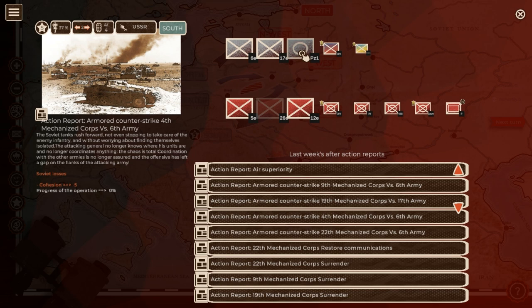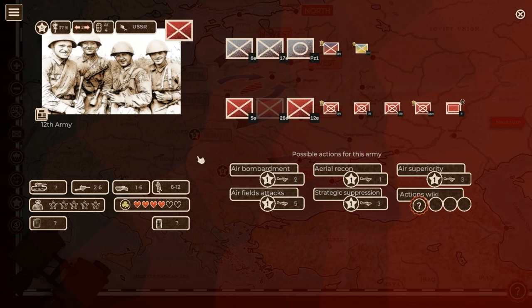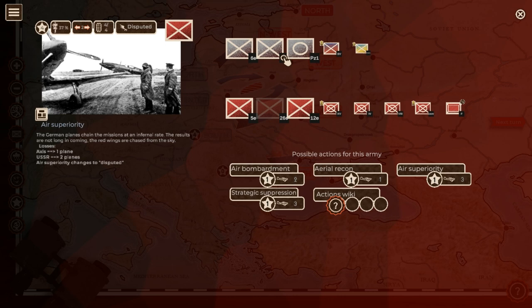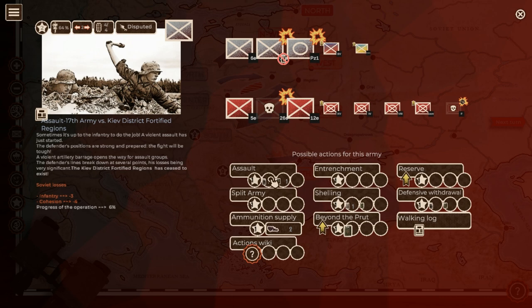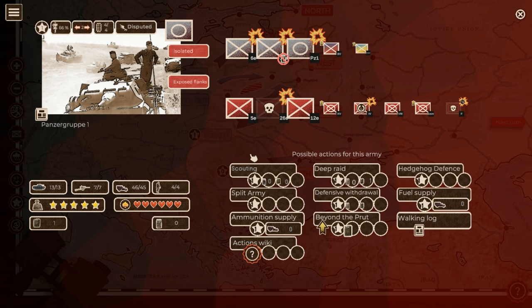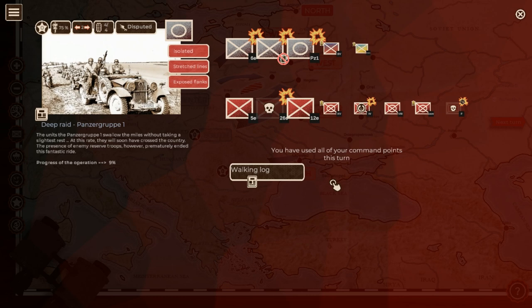The Southern front — Road to Kiev — we're at 37%. I do an air superiority action, killing 2 planes and losing 1. Then I blitz with the panzer and assault. I'm 64% on the way and assault again — more Soviet armies destroyed. I then do a deep raid — gaining 9% but now I'm nearly out of ammunition, with stretched lines, exposed flanks, and isolated. In the next turn I'll need to do an airlift.